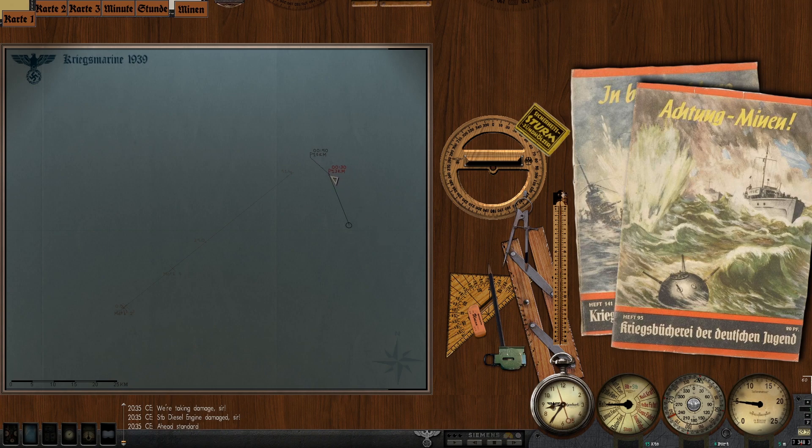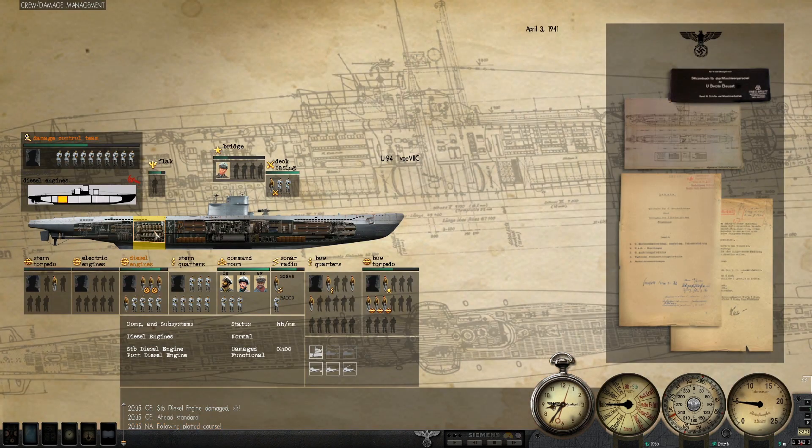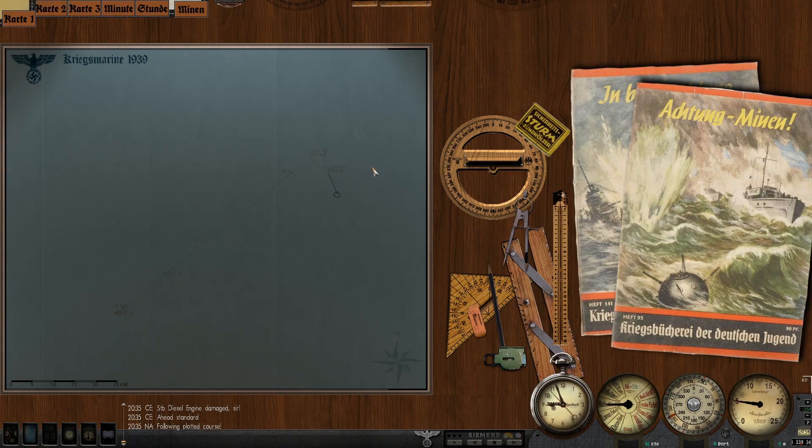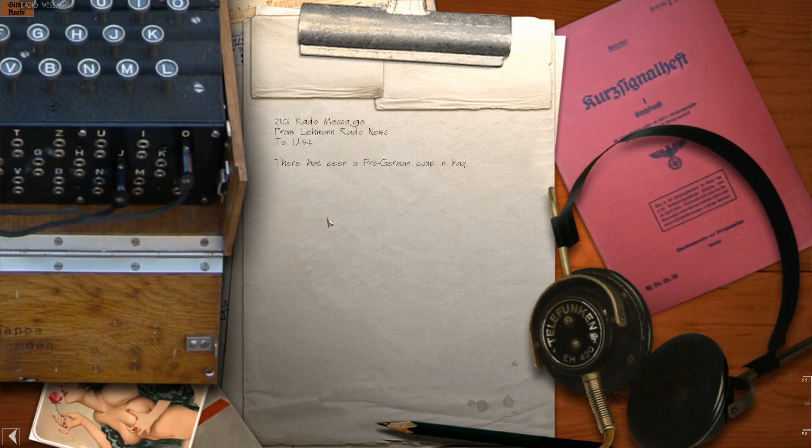We're going way faster at any rate. What speed do I have to be at in order to not do any more damage? Can I do ahead standard? I think I can. In the midst of trying to set up this attack, we get a radio message saying that there has been a pro-German coup in Iraq.